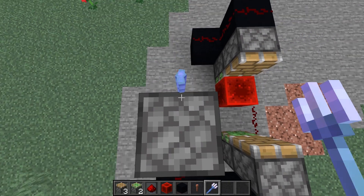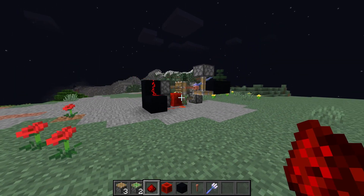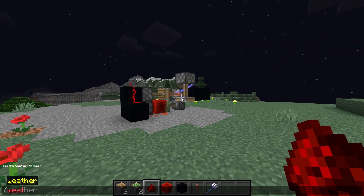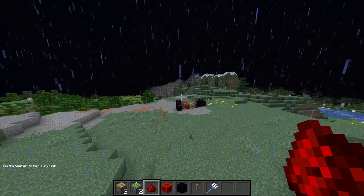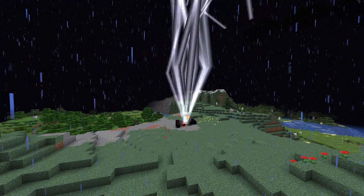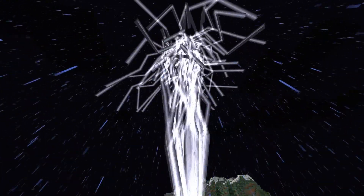Now it's time to throw your tridents at the lightning rod — just throw them right there. That was five tridents. Make sure you don't pick them up. Come to the front, place an extra redstone dust, and as you can see the machine is working but there's no lightning yet. If you're in survival you can wait for a thunderstorm, or in creative mode set the weather to thunder. Wait a few seconds and you will see some craziness start to happen. Bam — you have a lightning machine that generates tons and tons of lightning. Go put on a show for your friends in your survival world!